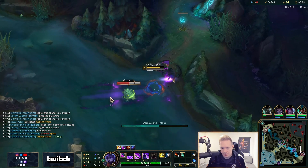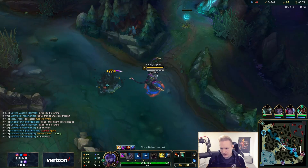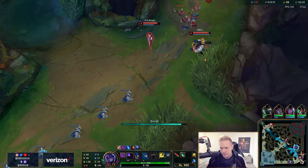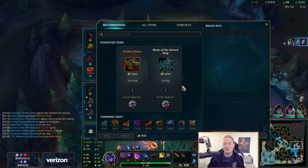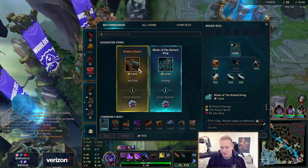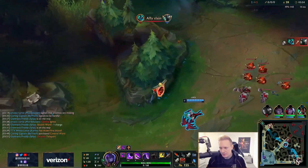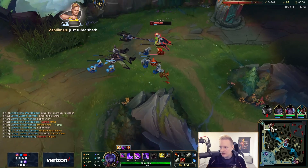Waiting for my W — there it is. I'm gonna take this plant and drop a ward in the jungle. With the information this ward provides, we'll know Hecarim's path because he should be basing soon. Then bot lane will have information on him if he goes for a gank, and I can know for sure what kind of misbehaving he's up to.